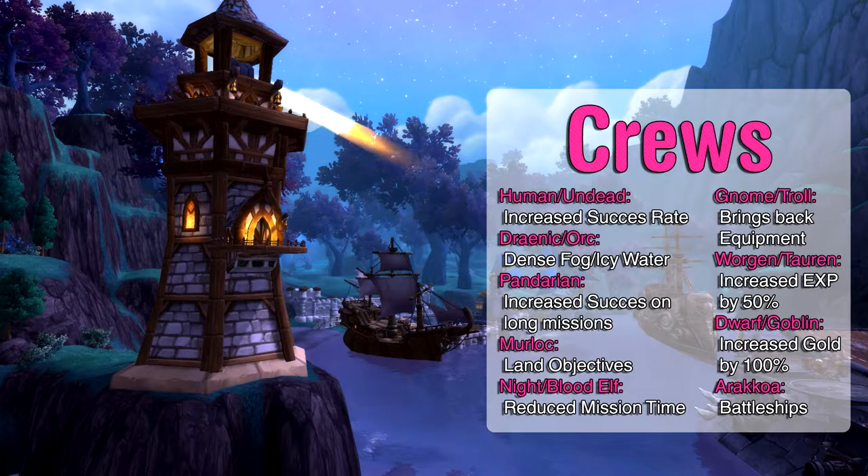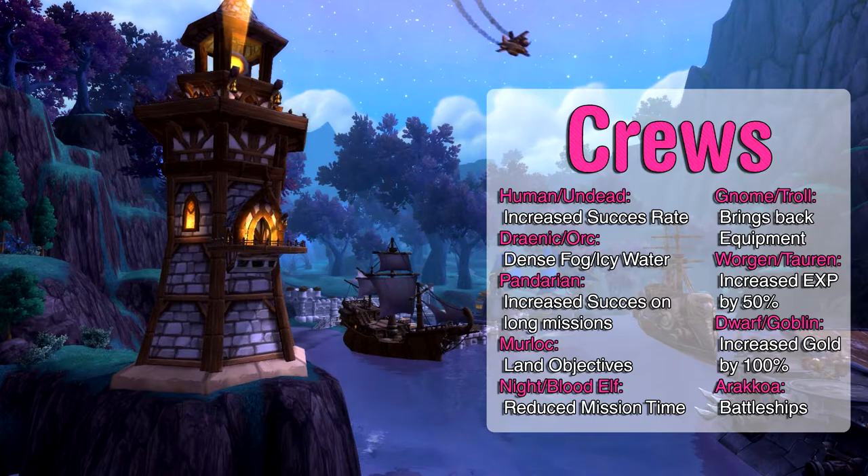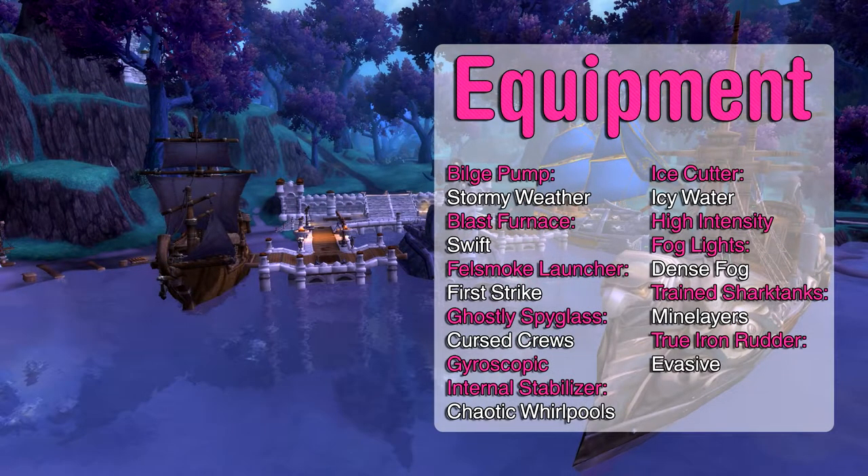Even though your different ships have a natural threat counter, it's often not enough, since the different missions have a lot of different threats. A bunch of the threats can only be countered through equipment. The Bilge Bomb counters stormy weather. Blast Furnace counters swift. The False Smoke Launcher counters first strike. The Ghostly Spyglass counters cursed crews. The Gyroscopic Internal Stabilizer counters chaotic whirlpools. The Ice Cutter counters icy water. High Intensity Foglight counters dense fog. Trained Shark Tanks counter mine layers. And the True Iron Rudder counters evasive.